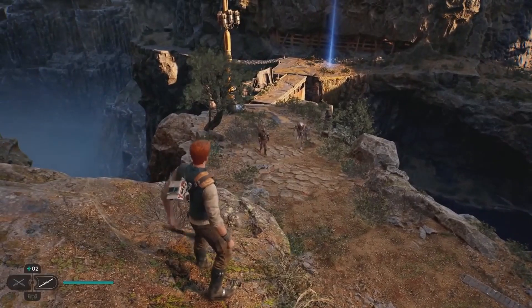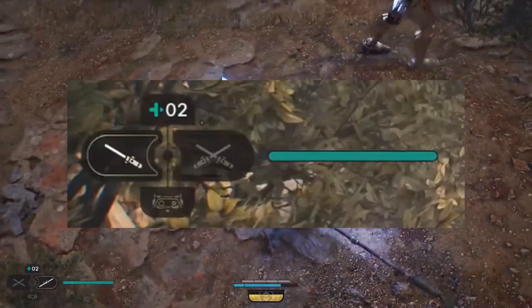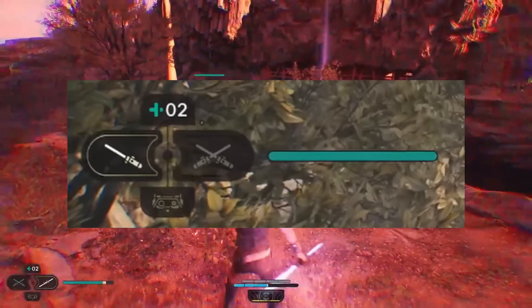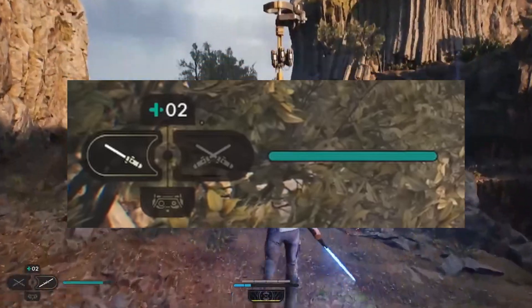The first major thing that caught my eye is this cool display down in the bottom left-hand corner of the screen. I'm assuming this relates to the D-pad on the controller — up being stims, right and left being your different types of sabers that you can select and change between, and down being your BD1 vision.